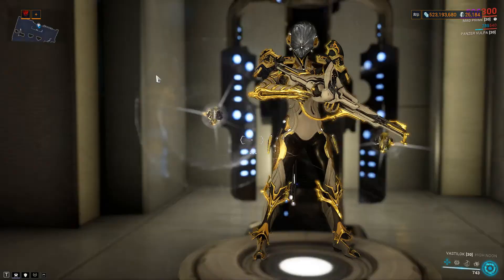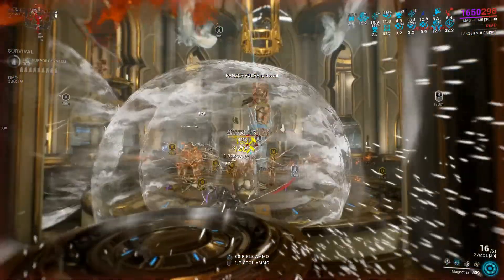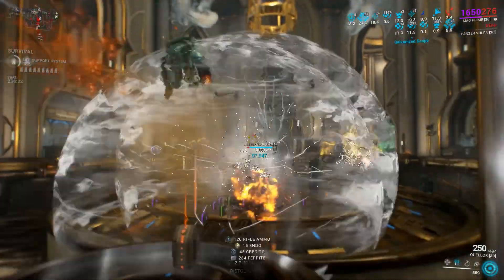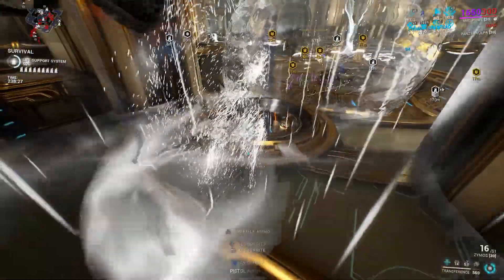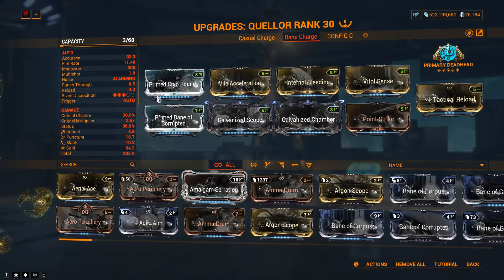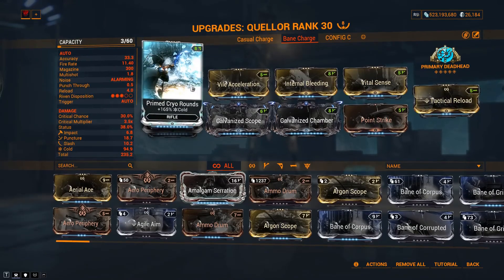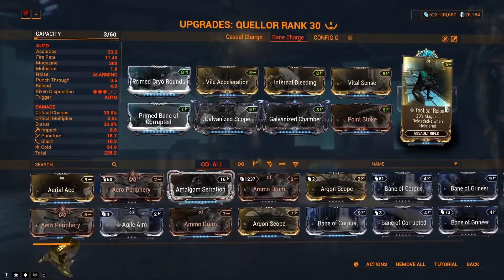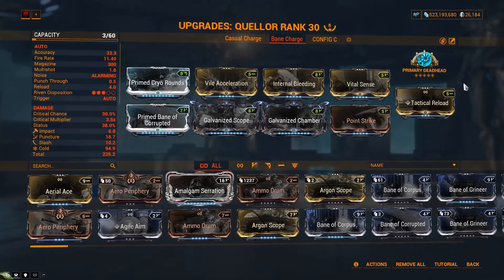The second build is Ivara Quiver. This loadout is intended for long survival using guns as main DPS. For gameplay, you need to actively cast Cloak Arrow on the ground to stay invisible, while switching and using every weapon you have to kill enemies. For the weapons, I prefer using Alternate Fire Queller, which has infinite body punch through within 18 meters range. Highest single elemental damage is possible, and by using Tactical Reload, we will not have to reload this weapon while switching between weapons.